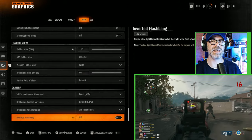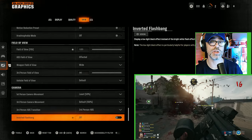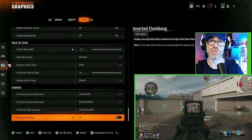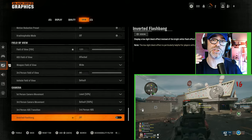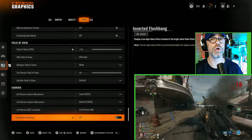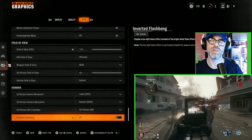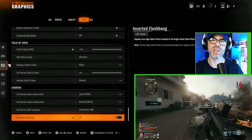All of these settings combined will make a huge difference to how Black Ops 6 runs and feels on your Xbox, and it will help you get way more wins. Check out the video on screen about a special modded controller which will help you get even more wins, or if you want to learn how to enable 120 frames per second mode on your Xbox, check out this tutorial on screen which will show you step by step what you need to do.